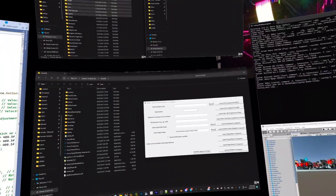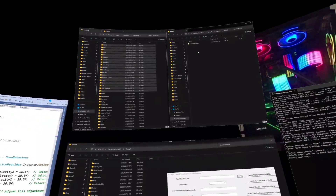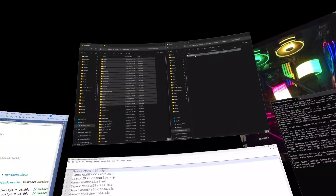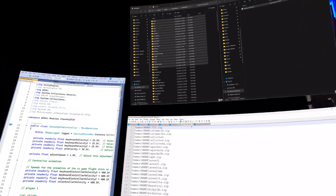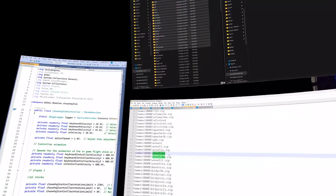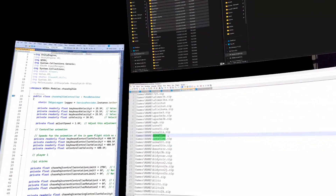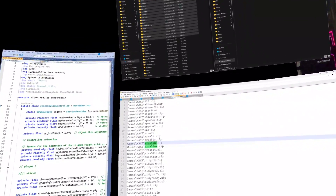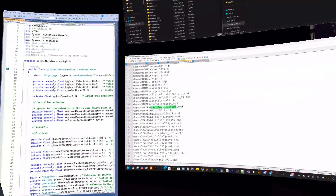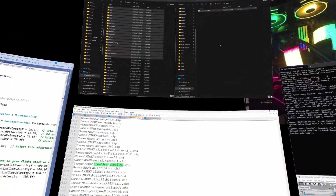MAME is more used as a fallback for games that aren't supported under Final Burn Neo. There are a bunch of MAME roms listed here — you really only need the main one. When you see an empty folder, that means there are CHD files required, not just the ROM. Those extra files are listed and you need to put them in the correct location for it to work.